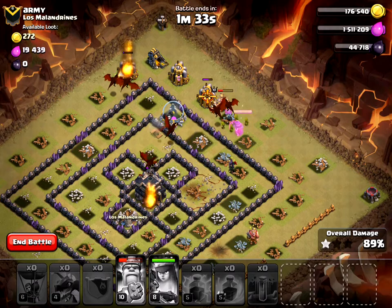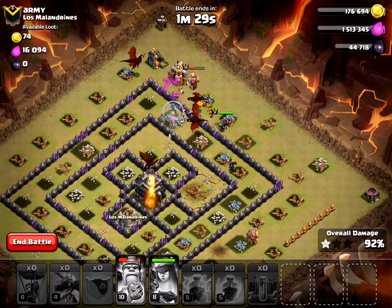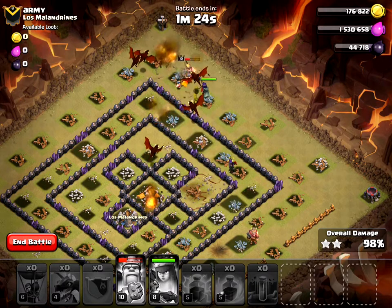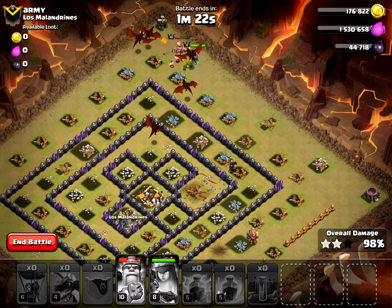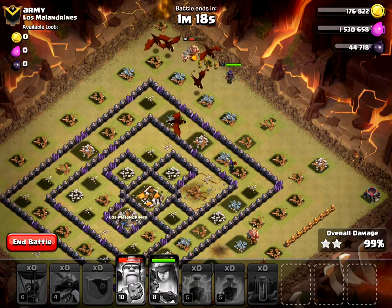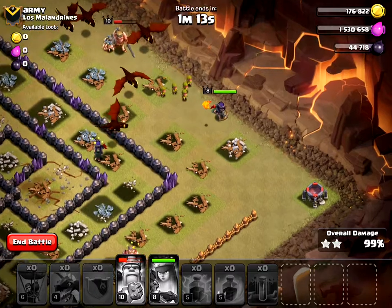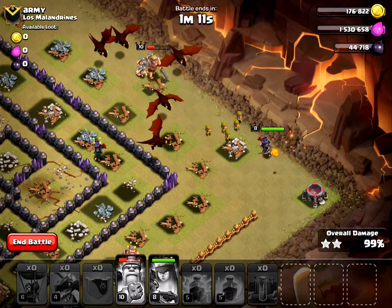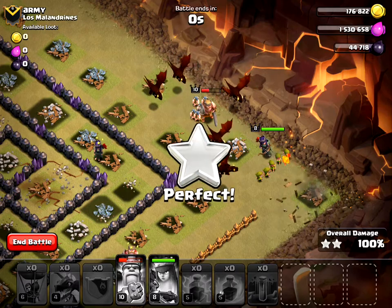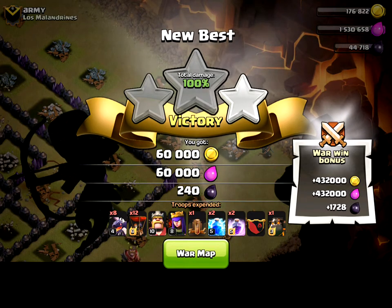I'm going to use my Queen's ability to get more Archers in. This is a pretty easy three-star — it's nice after my first attack, which didn't really go as planned, to clean up and get an easy three-star. I still have one Lava Pup too. There we go — three stars! If you enjoyed this video please don't forget to hit the Like button and subscribe for more Clash of Clans. Thank you!